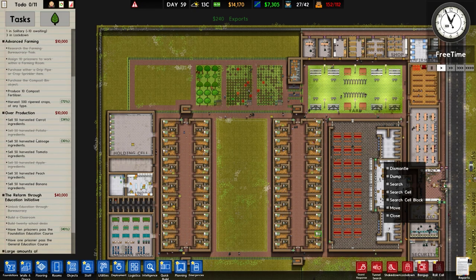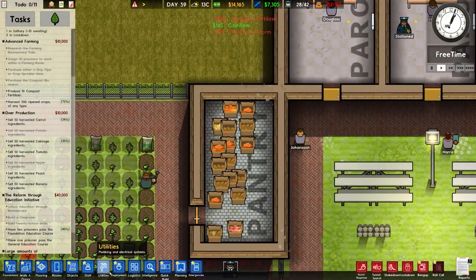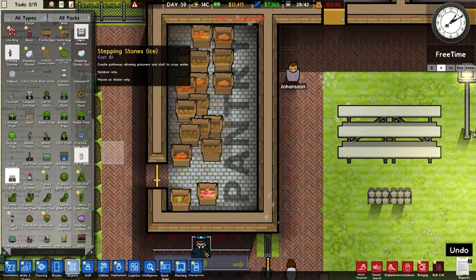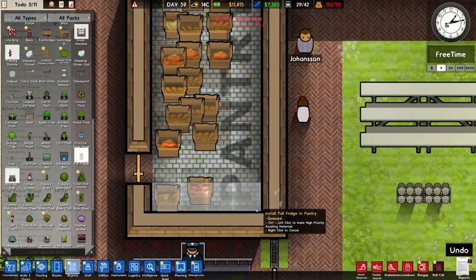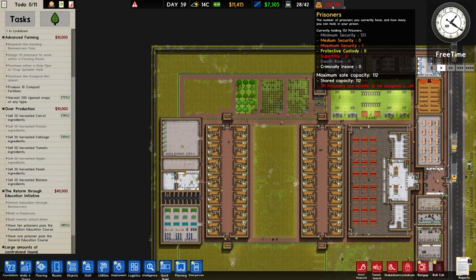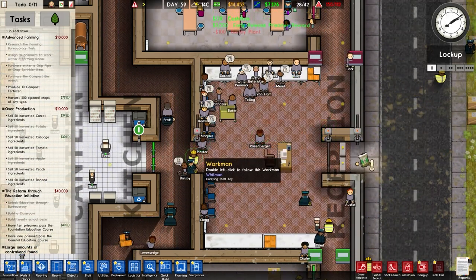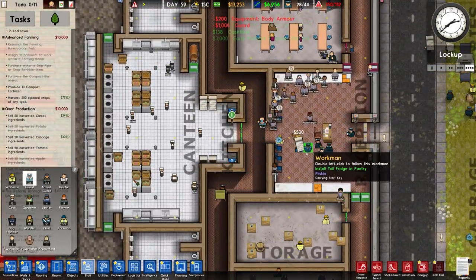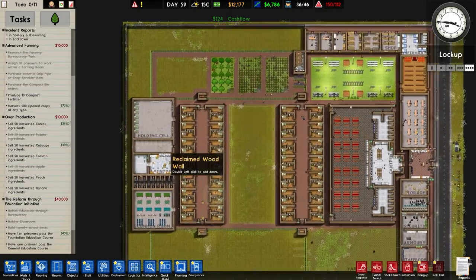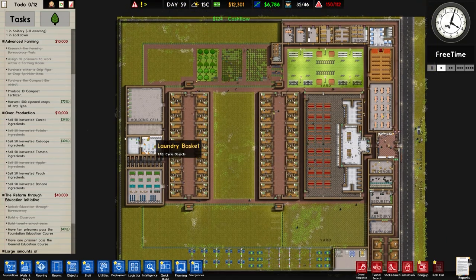In terms of harvest, we've harvested apples and potatoes; we're working on carrots, cabbages, peaches and other crops. Let's go to objects, scroll to the pantry, and place storage shelves - one, two, three - followed by some tall fridges going right down the bottom. They do require power but they have it because of where I've placed them. In terms of funds we have very good funds as you might imagine with the number of prisoners we have.